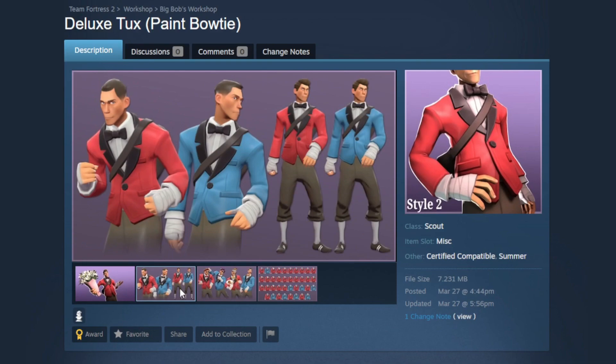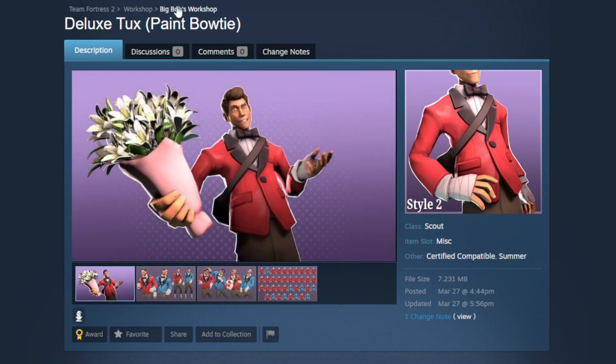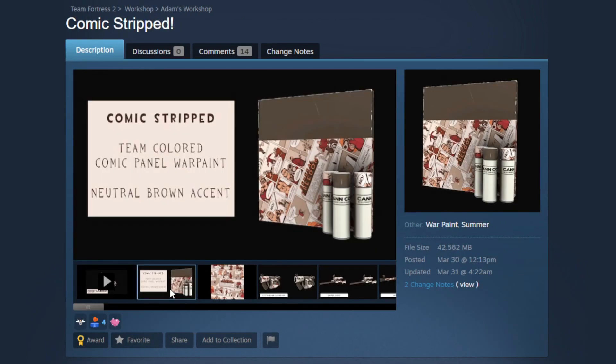I do not say this lightly because I love the Sunday Vest — it is my favorite workshop item of all time besides the Catcher's Companion. But there are very few suit cosmetics I would be happy to see get in instead of the Sunday Vest, and this is one of them. It's like a hall pass — I still love the Sunday Vest, but if the Deluxe Tux gets into the game, I'm using it. Frankly, I blame Big Bob for making such an amazing Scout suit cosmetic.